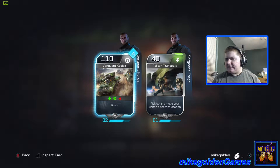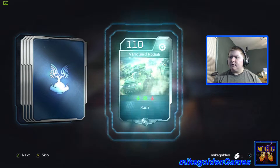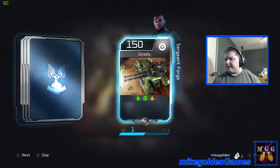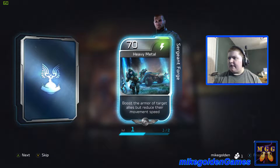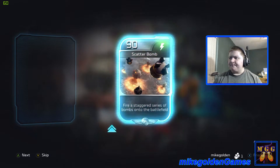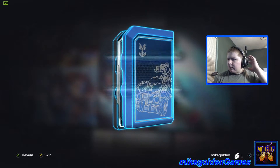Another Vanguard Kodiak, a Grizzly, another Grizzly — level 2 now, sweet. Heavy Metal: boost the armor of target allies but reduce their movement speed. Another Scatterbomb — level 2 now. This is really cool though.